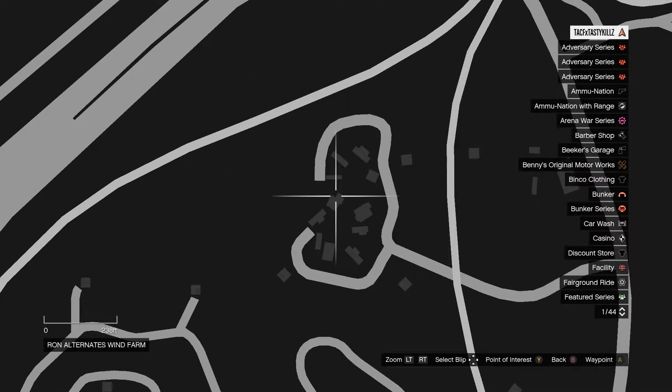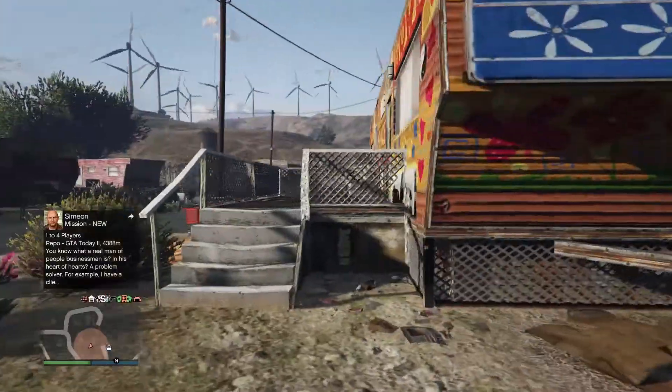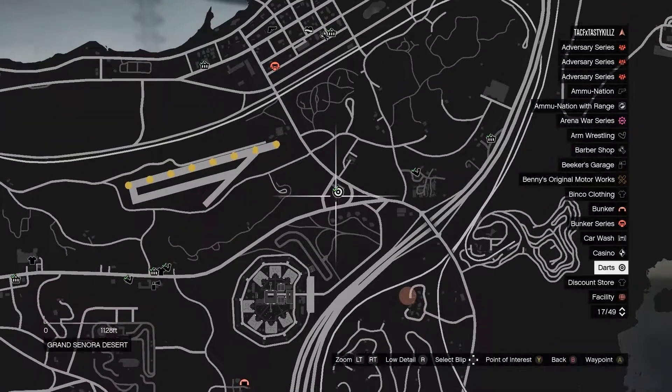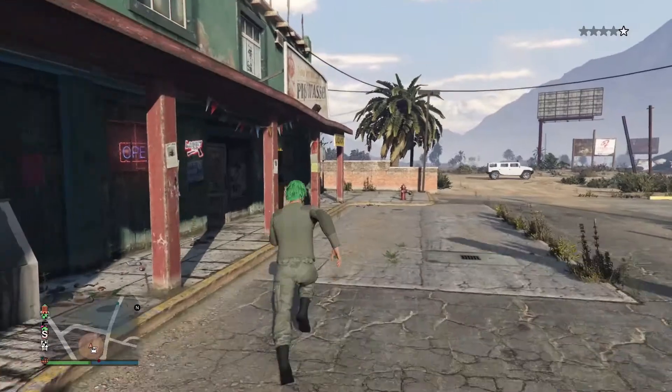Card number 19 can be found in this region by the solar panel field area and the Lost motorcycle gang area. It's going to be by the hippie trailer, sitting right on the ground right about there.